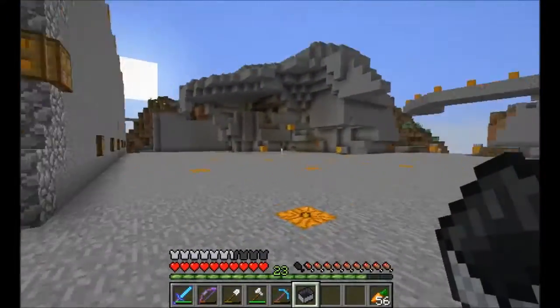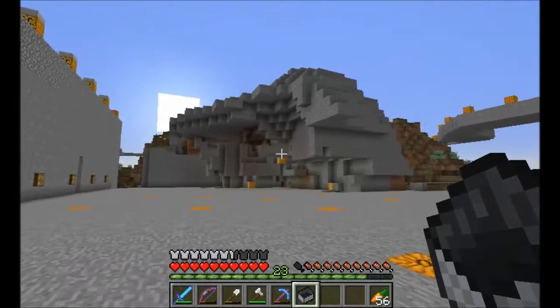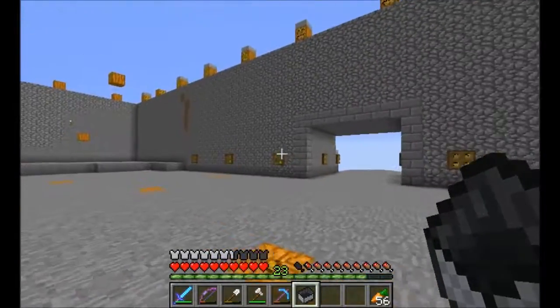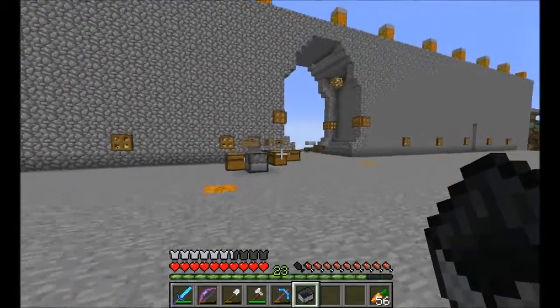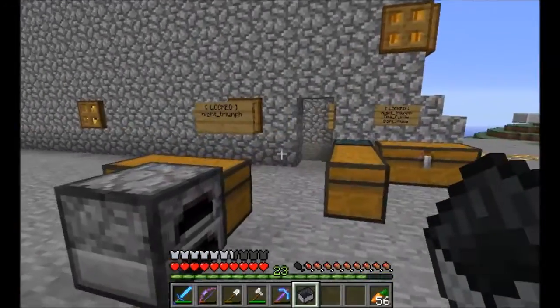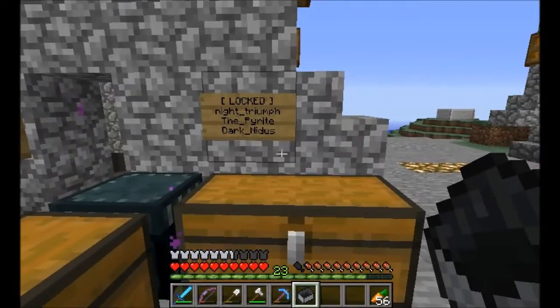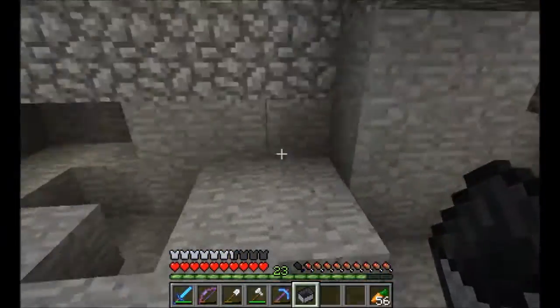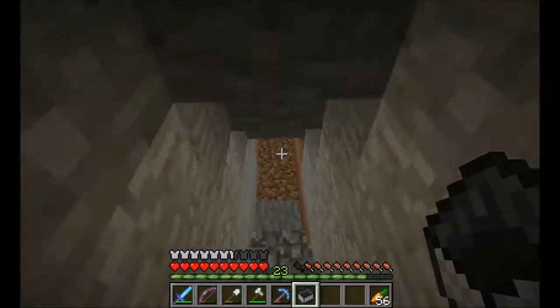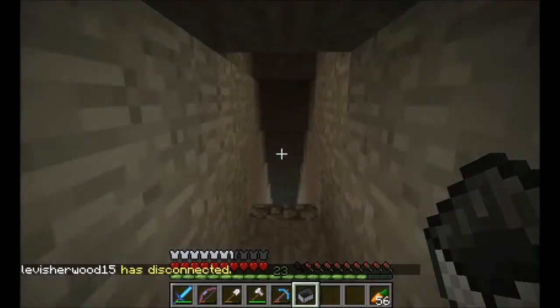Look at this thing — he's actually just carved it out of the mountain. It's taken ages to do, it's massive. Well that's pretty cool. Let's not hang around too long. How do we get back down? All these doors are probably locked — yeah, all locked for Night, and Pyrite and Dark. This is the way down I think.